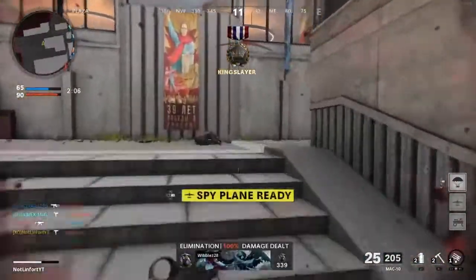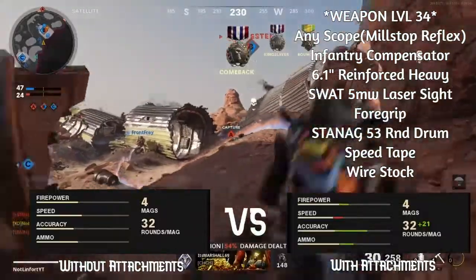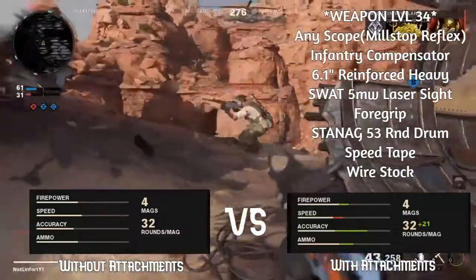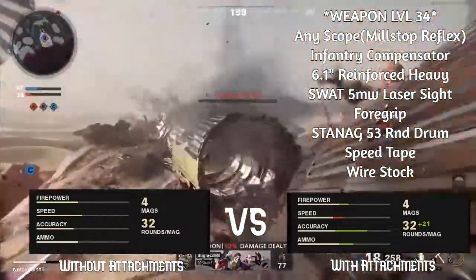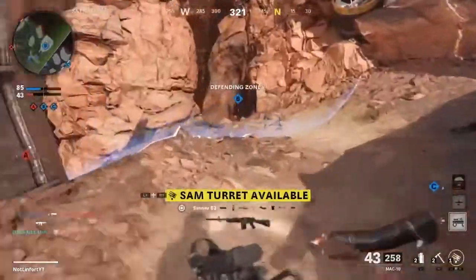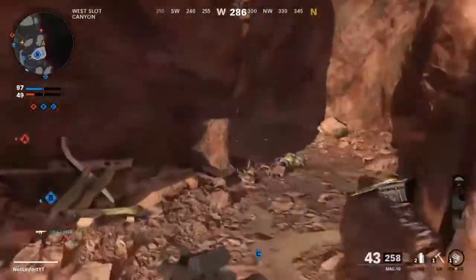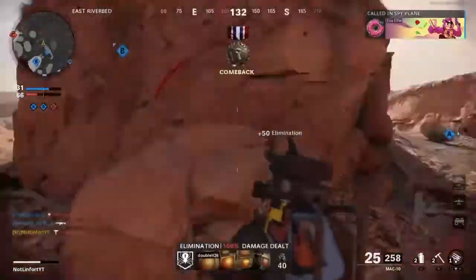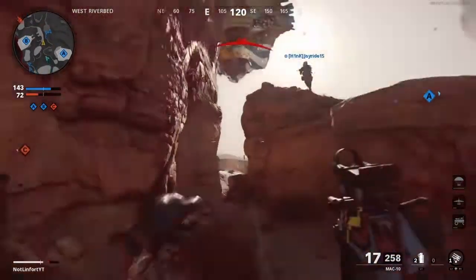For the MAC-10 attachments, I use any scope — I still use the Mil-Stop Reflex. The infantry compensator, 6'1 reinforced heavy, SWAT laser sight, foregrip, 53 drum mag, speed tape, and wire stock. You'll notice I have seven attachments — that's because I use Gunfighter, which I don't use with the LC-10 because it's not as necessary. With the MAC-10 you need all the help you can get, because this gun is rough.